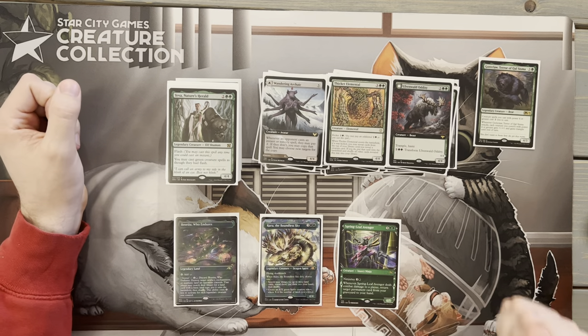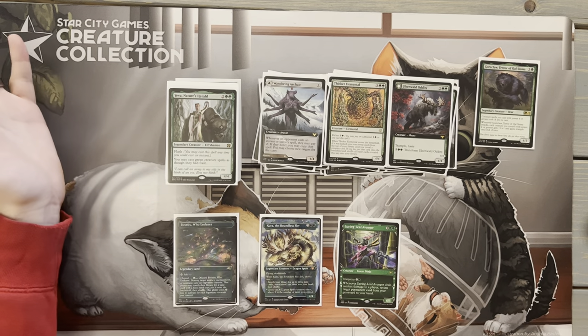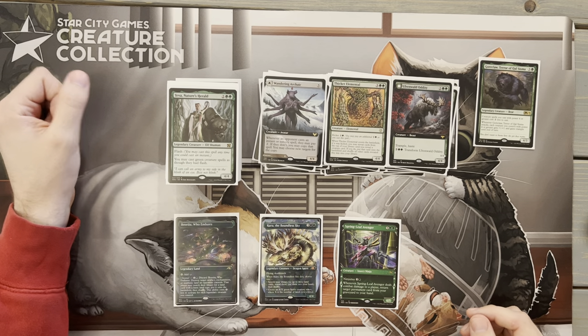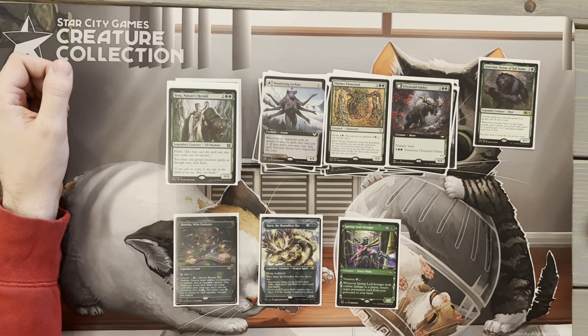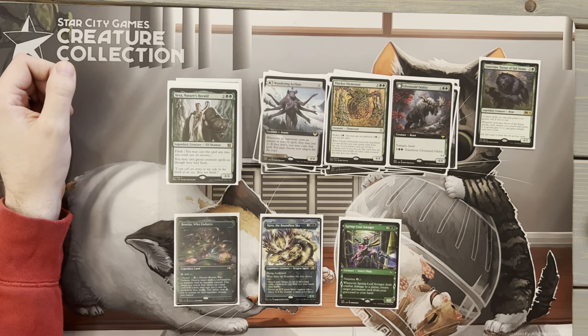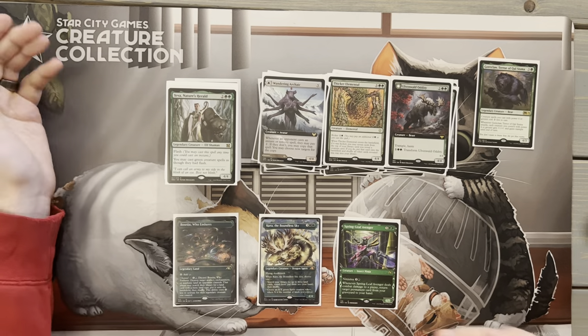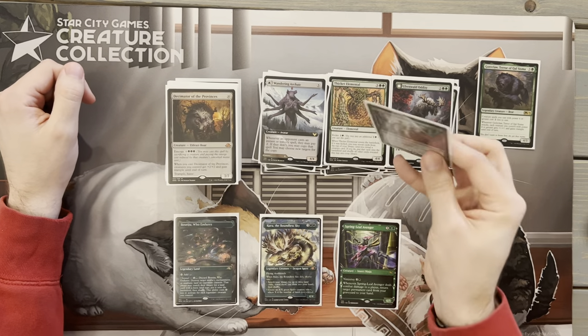Next up is a creature that is really great from Strixhaven: Wandering Archaic. Whenever an opponent casts an instant or sorcery, they may pay two. If they don't, you get a copy of it. I've ramped this way, I've bounced things back to people's hands this way. This is one of those cards that's going to soft-lock our opponents just a little bit and hopefully give us enough time to keep our creatures rolling.